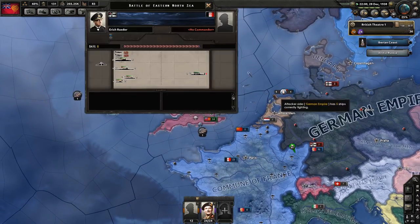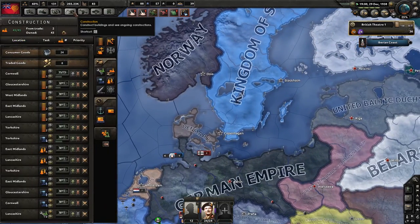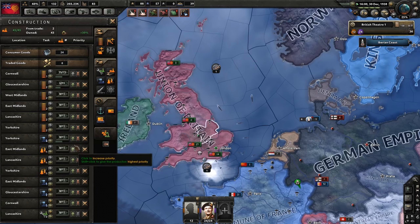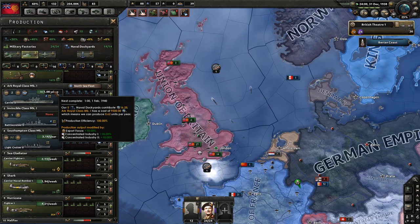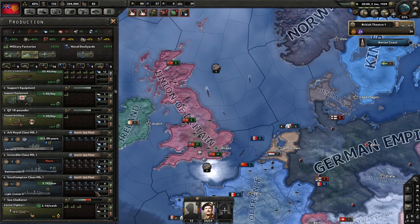We are still gaining naval experience from all of this, which we could potentially add to the Battlecruiser Mk I. We are one year away from our first Ark Royal class. And we get three light cruisers a year — that seems quite slow.